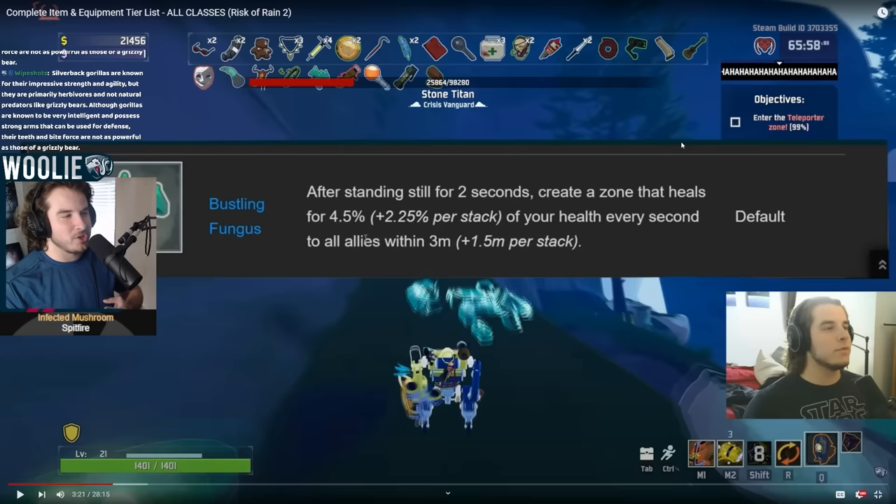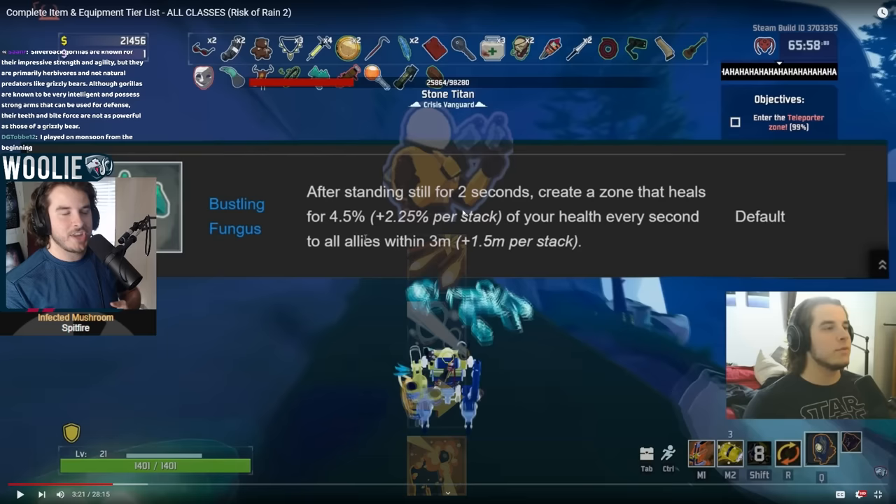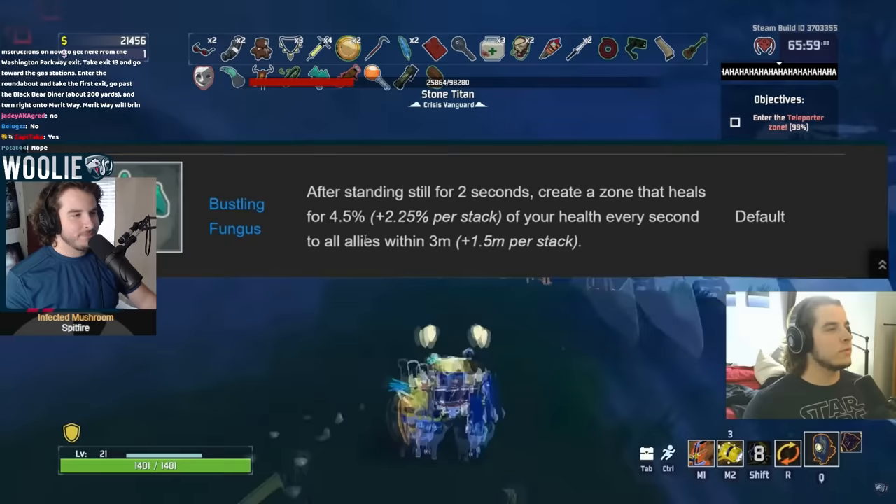S-plus on Engineer — obviously it's really good on Engineer. And he didn't have stationary turrets back then. This was before Skills 2.0 ever existed, so there were no alternate abilities. So the base kit was all you had. This was a standout item especially — when you got a few stacks of Bungus, it felt amazing.